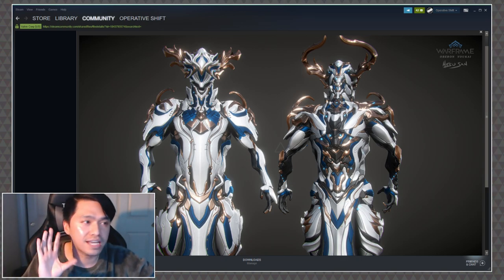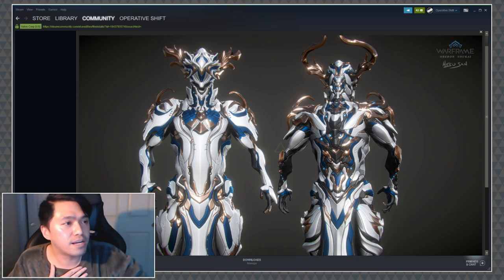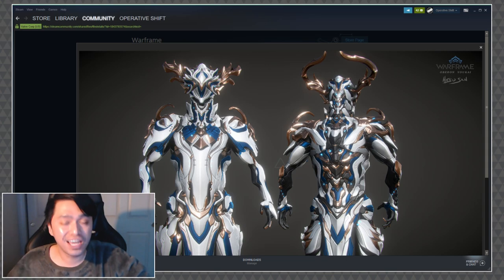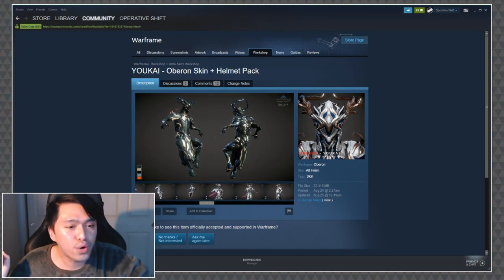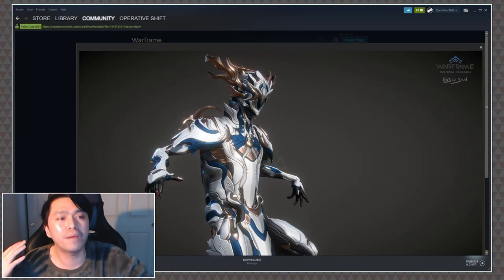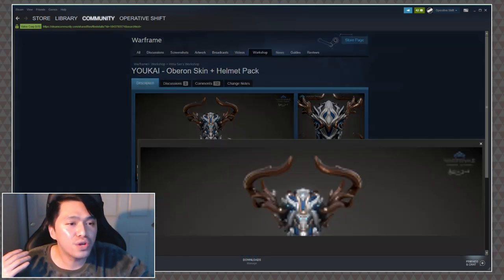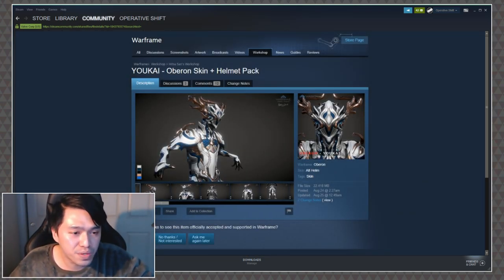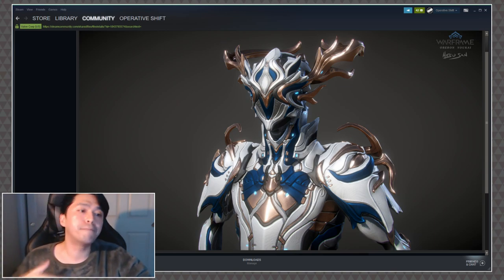I almost don't want to talk about it because there's a slew of new skins hitting Tennojen — the deadline is even closer now, so we're going to see more and more of these. But holy shit, I am so excited about this. I wanted to give you guys a little reminder that Oberon exists, especially with all the Eidolon fight discussion. Look at the horns on the back! Look at the little triangle! Hitsusan likes triangles and it is absolutely gorgeous. We don't know if it's getting approved or not, but if you haven't checked this out, head on over to the Steam Workshop and take a look at all of that butimus coming your way.